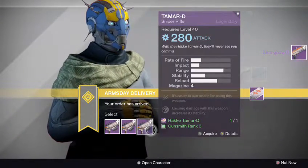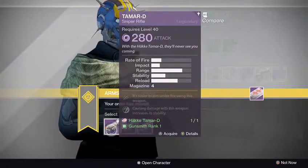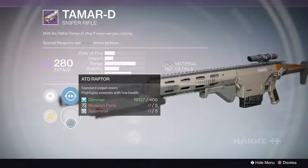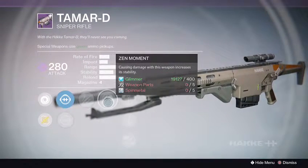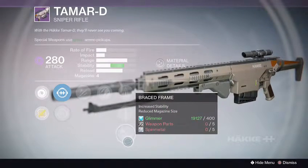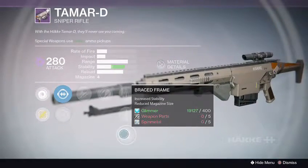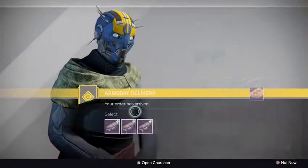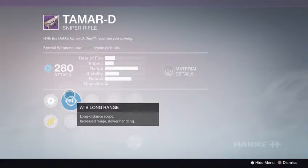Now we have the Tamar D Snap Rifle from Hakke. Let's see the first one. ATA Scout with ATD Raptor Sights. Unflinching, Zen Moment, Perfect Balance, Quick Draw, Embrace Frame — oh, that's good stability. Zen Moment — that's nice. Let's see the next one.